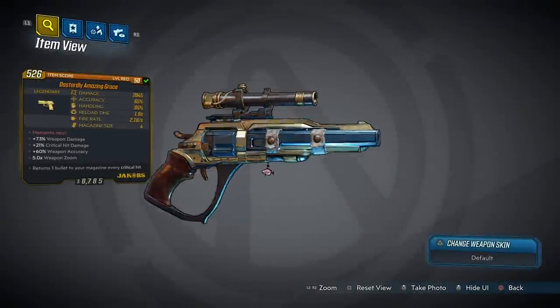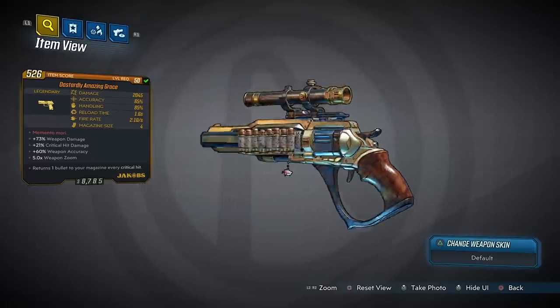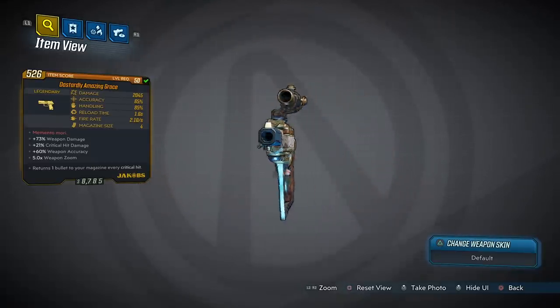What's going on guys, Killer Six back with another legendary item guide. This time I'm going to tell you how to get the Dastardly Amazing Grace, what this gun does, and why you should pick it up.